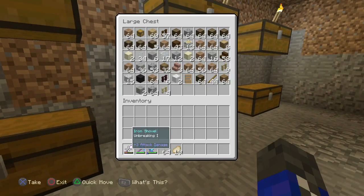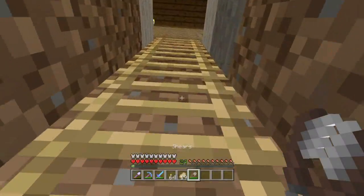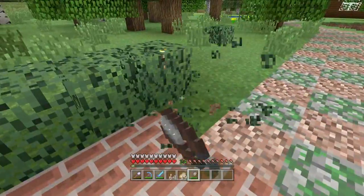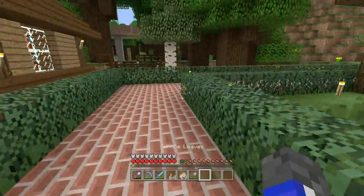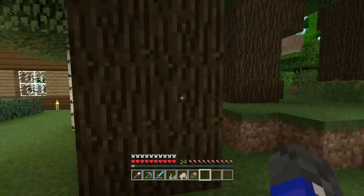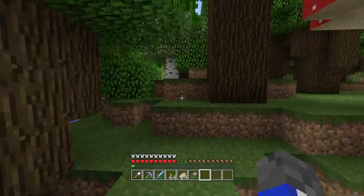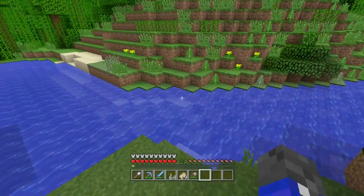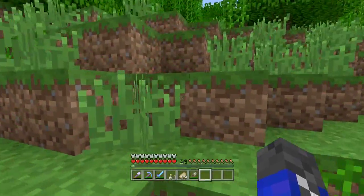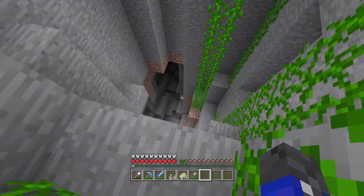Here are my shears. I need to break some spruce leaves. I think that's what it is — spruce leaves. I need to go to the snow biome for that. Right now I need to go mining. There is a cave over here and I can see granite blocks that I need to get.